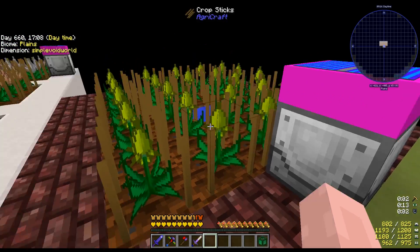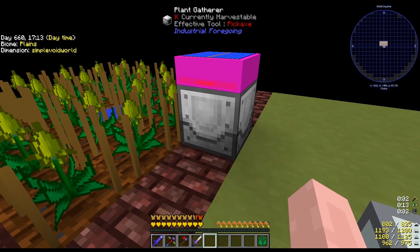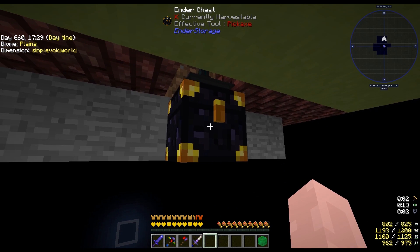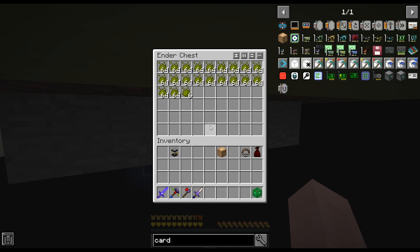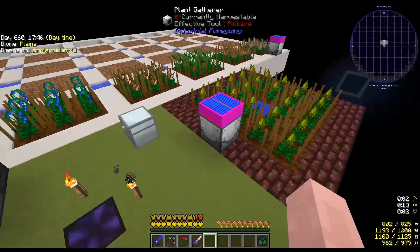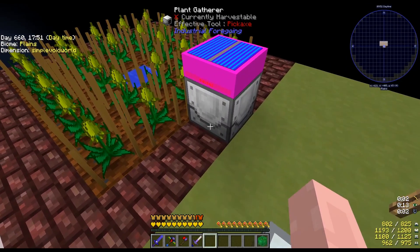I've made tier 4 solar panels and attached them to the plant gatherers. I have them on pause so they don't constantly run between episodes. I hooked up an ender chest specifically for inferium essence - any inferium the plant gatherer gets will immediately push into it, and in the overworld that ender chest will pull them out and insert them into the ME system.